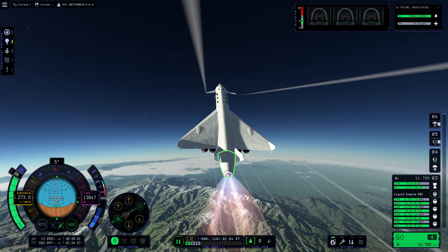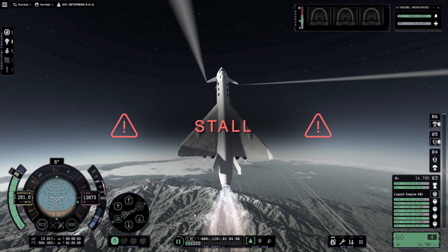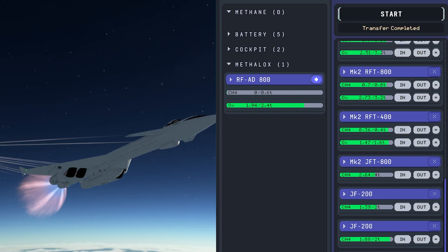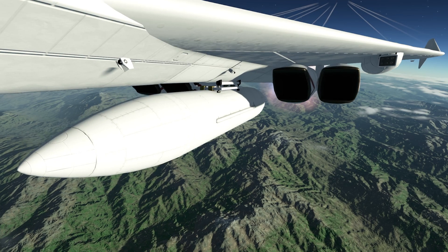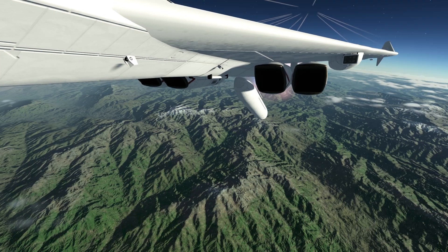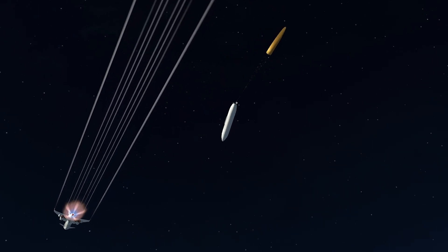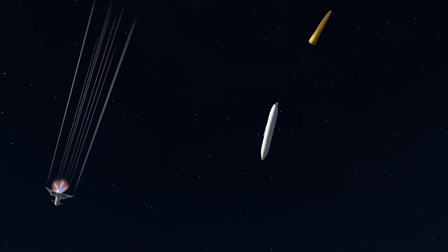It seems like she doesn't like it — she's angry. The center of mass was way out of the limits. Let's try it again. That's why it's so important that you watch your balance closely. Now release the tank. That was not very optimal, but luckily just a little scratch on our plane's paint job. Should have left some fuel in the tank for a safer release.